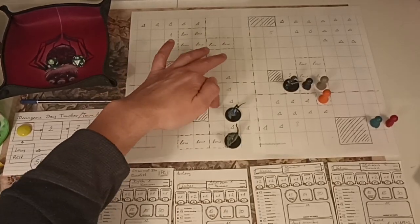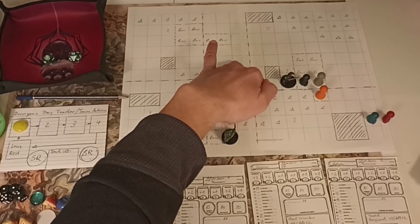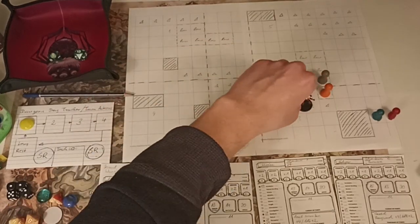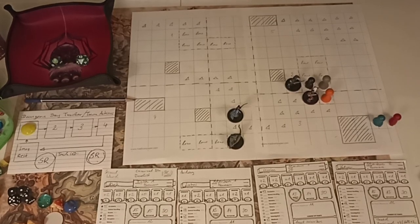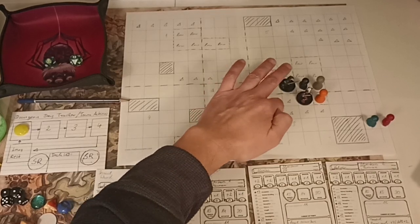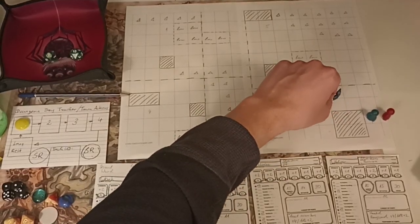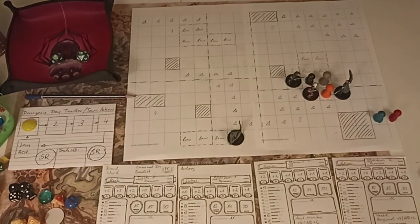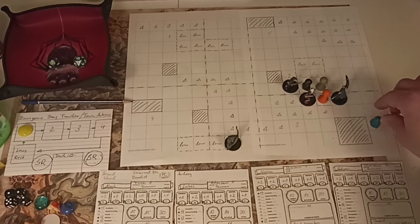That was Lucas. Now Mia Lee - she can't attack this round but she moves six squares and then uses the dash action to move six more to get into position. Kelvin also advances six squares and dashes one through four, staying within threatened reach. That's our turn - now the bandits go.